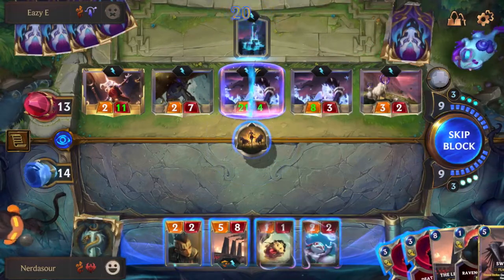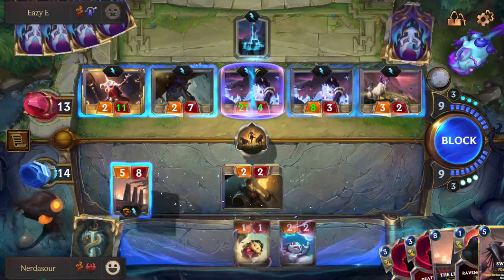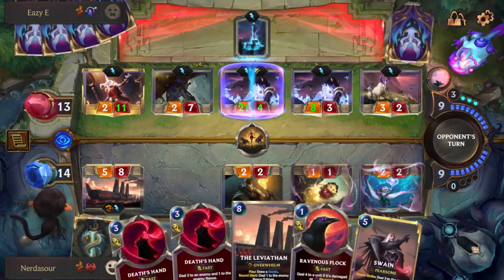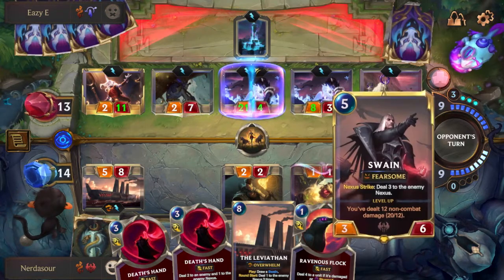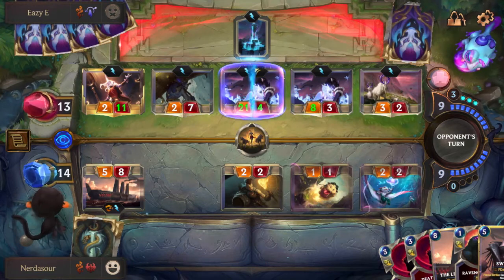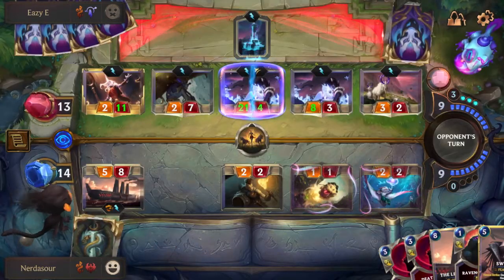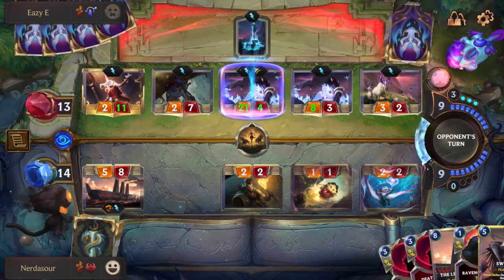At this point, he has to have a very specific hand to win — he needs the card that deals two to a unit, and then a burst-speed heal of two in order to win. Unless he has a Bastion or a really convoluted hand. He has to have a way to deal self-damage and then heal at burst speed, which yes, he does have with Takedown and Guiding Touch. But I haven't seen him play Guiding Touch yet and I think he would have by now, so I'm going to assume he doesn't have it. If he had Takedown, he would have already used it, so the fact that he hasn't is very telling — it means he doesn't have either of those cards. He's going to lose Starspring.